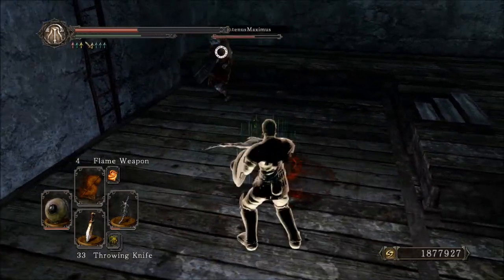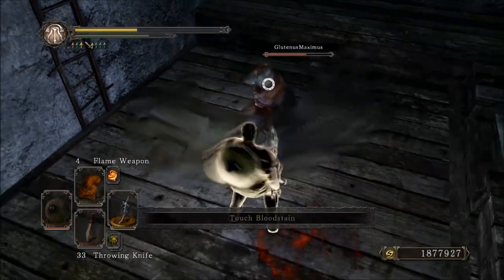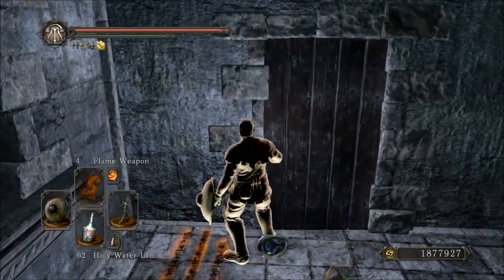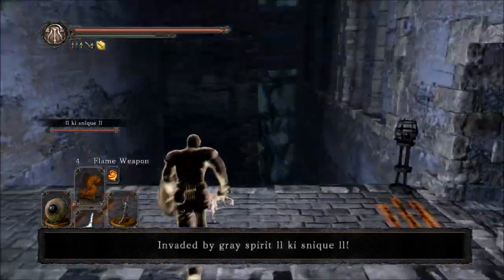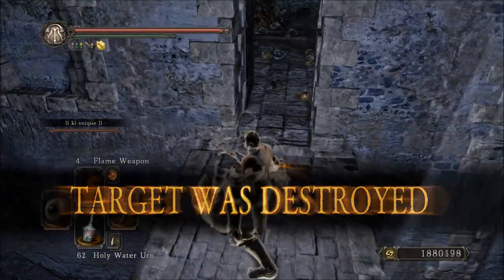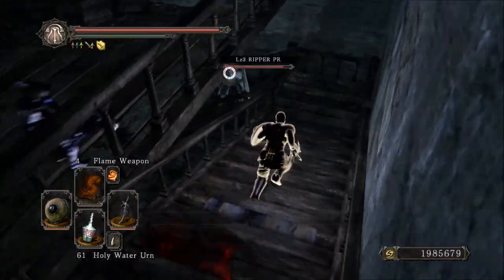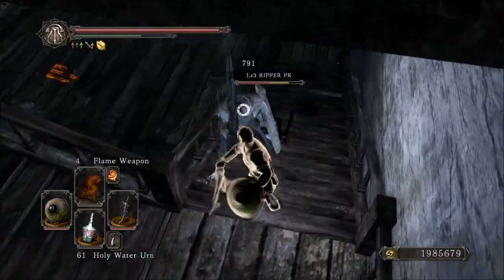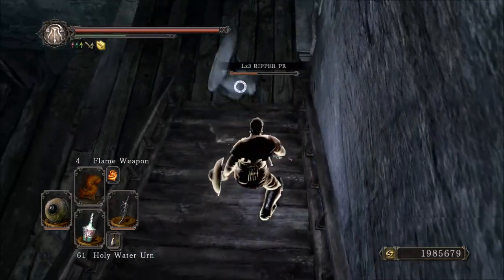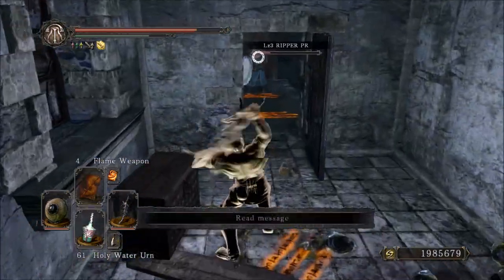This weapon really doesn't have anything too terribly unique going for it except for its R2 attacks. Its R2 attacks, as I've said, do slow your opponent. When your opponent is slowed, they not only decrease in movement speed, but also change the roll speed of your opponent. So they could have a fast roll and then suddenly they'll be fat rolling if you hit them. I believe it only lasts for about 5 seconds, but that can be enough time if you want to combo it with a spell or combo it with a guard break, because people get on the defensive when suddenly they can't move as well.